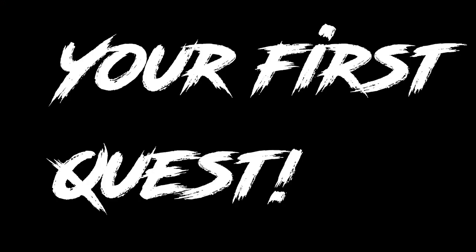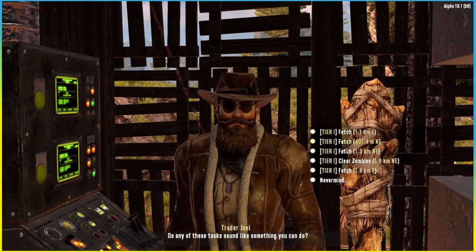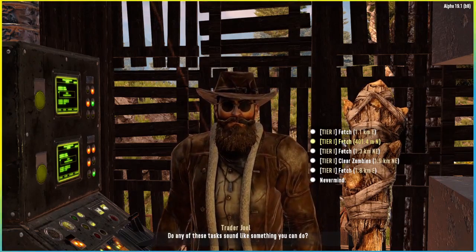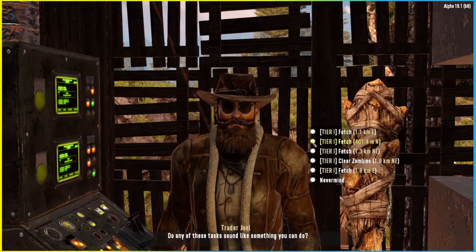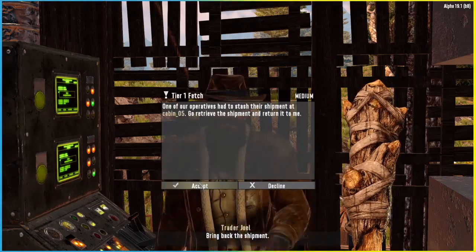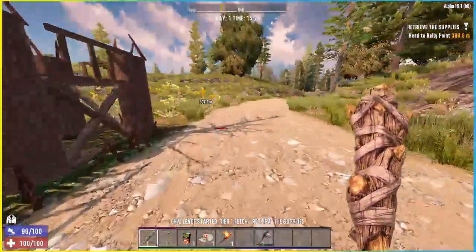Point number four: your early jobs from the trader. What I recommend, if he has them, is buried supply quests. He doesn't have any this time, so as a rule we want to get one of these done before it gets dark, because the only torch we have is the handheld flaming torch and you don't want to be out in the dark fighting zombies with that. We're going to take the closest job — 404 meters away — as all the others are over a kilometer away. It will be marked as a waypoint on your map.